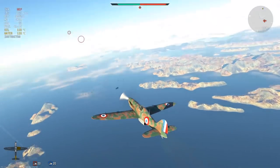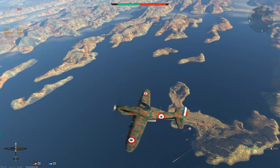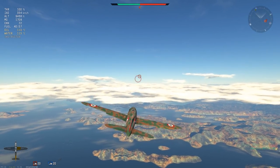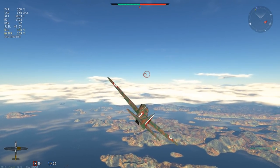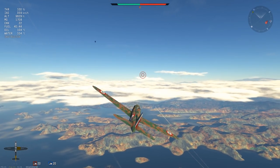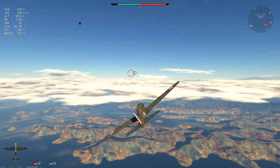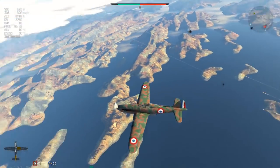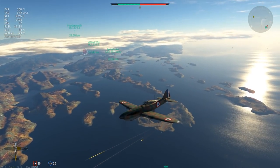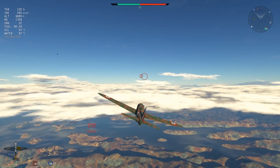A little background on the Arsenal VG 33 C1: it was first flown in 1939 and introduced to the French Air Force in 1940. In the build-up prior to a potential German invasion, Arsenal — the national military aircraft manufacturer for France — was tasked with building light fighters. The basic requirements were: construction from commonly available materials (primarily wood), a design simple enough to be built in large numbers quickly, and performance comparable to Germany's Bf 109.